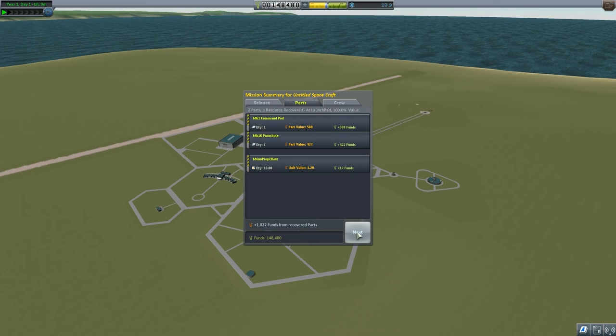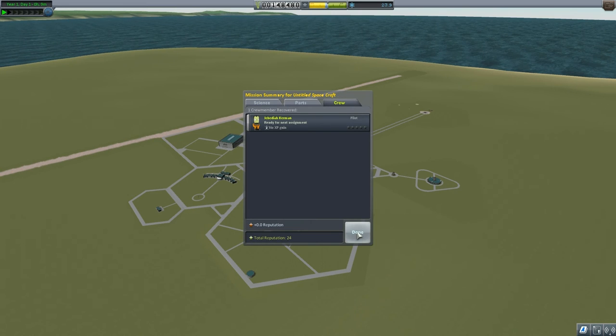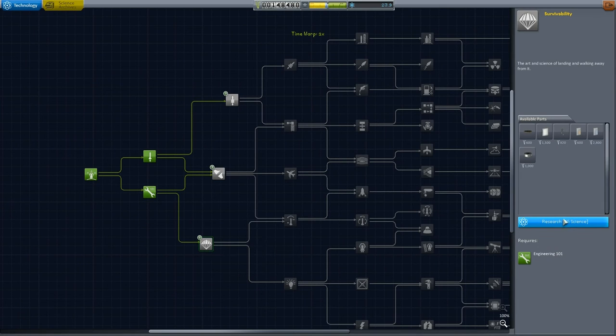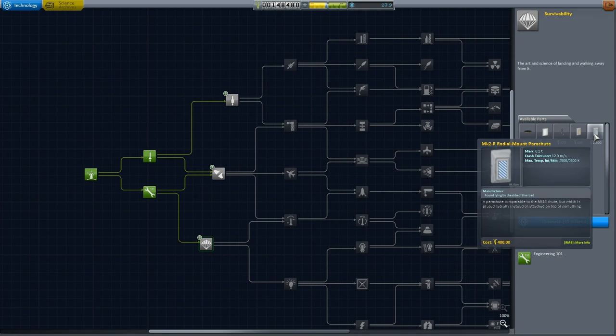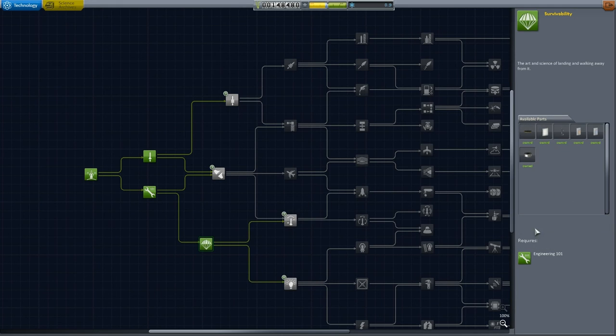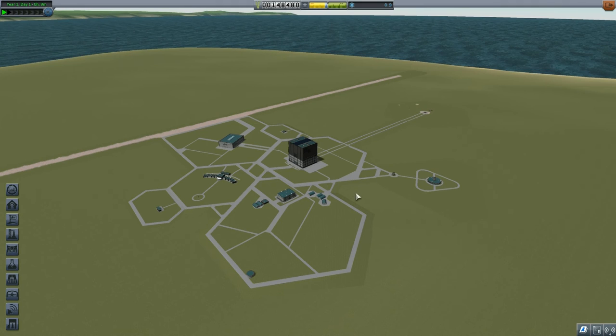We've now got 23 science — perfect. 148,000 funds and 24 reputation. So we should be able to unlock Survivability, which we can. We're definitely going to need these radial mount parachutes and that heat shield. That's perfect — completed.